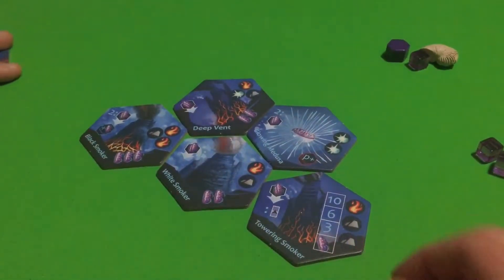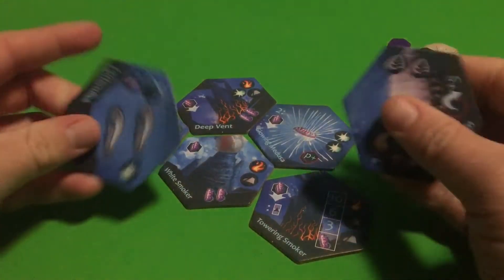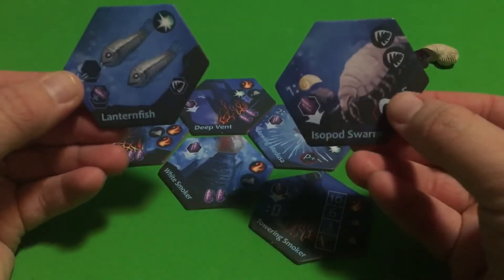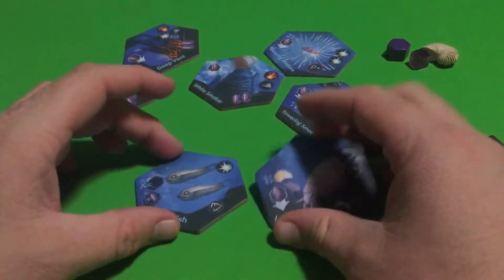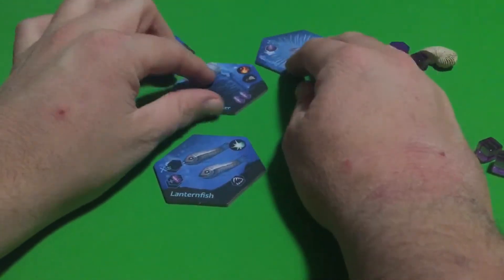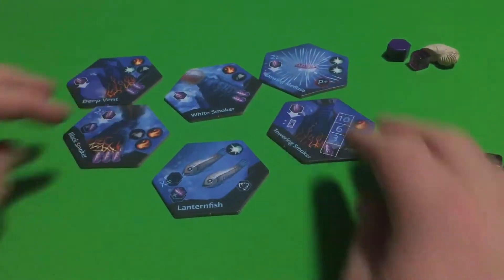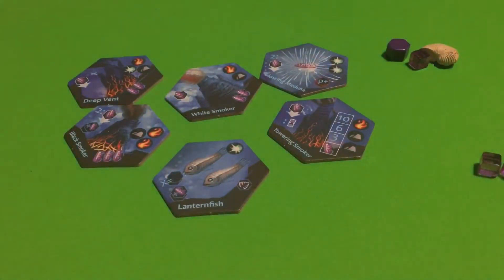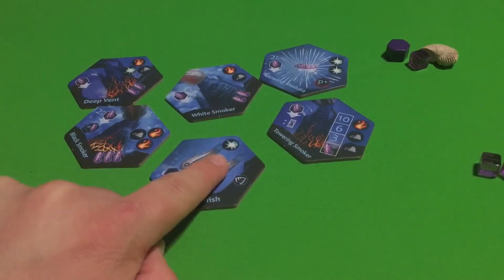We still have the other two tiles that are in this game: the Isopod Swarm and the Lantern Fish, and they are also part of the passive category. The Lantern Fish is obviously hard, and I would not recommend playing with the Lantern Fish if you've only played this game a couple of times — you should not play with this one. But let's explain how the Lantern Fish works.